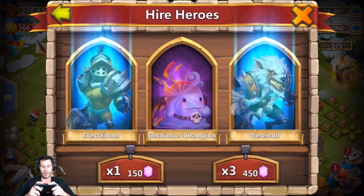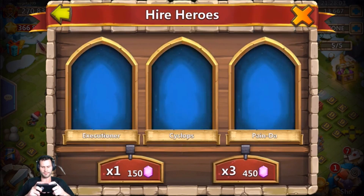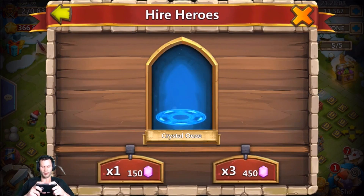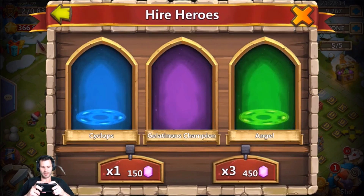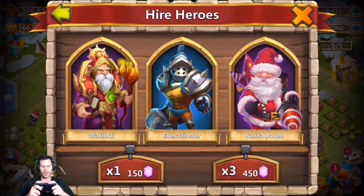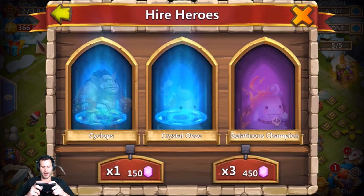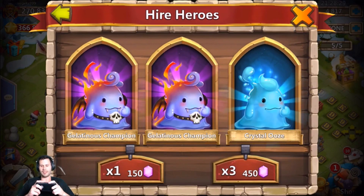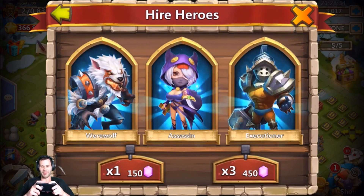Oh my gosh, how about a legend? Heartbreaker — no thanks, I mean Heartbreaker is a great hero but he does not need any on this account. Cupid — no thank you. A Revenant. We only got 10,000 gems left, this is looking scary. Come on, give me that Anubis. Santa — boom! And Warlock — sick roll, but nothing he needs. Tricksy Tree, a Succubus, two Gelatinous Champions, a Crystal Ooze, a Warlock.